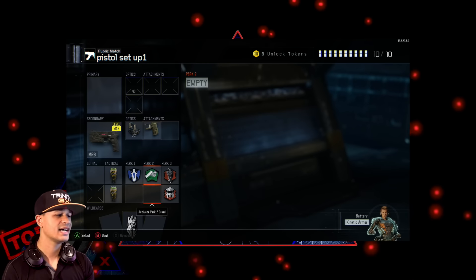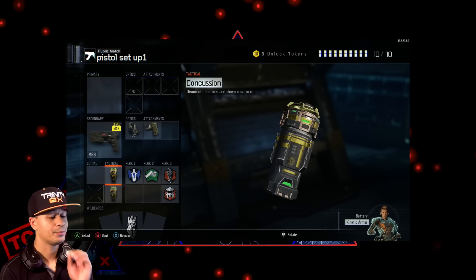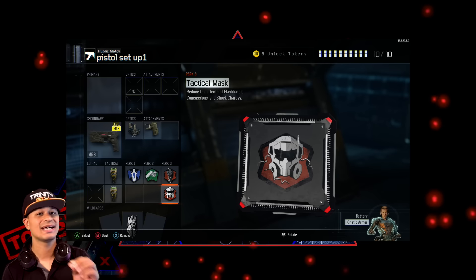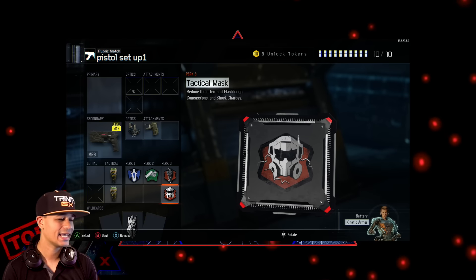With this class setup you're gonna rock two concussions. Perks play a huge part here: perk 1 afterburner, perk 2 fast hands, perk 3 dead silence and tactical mask. This is the best class setup to stun people and then pick up the headshot.